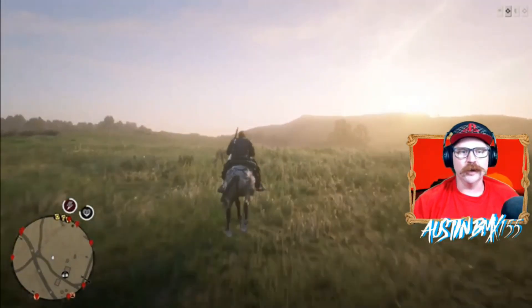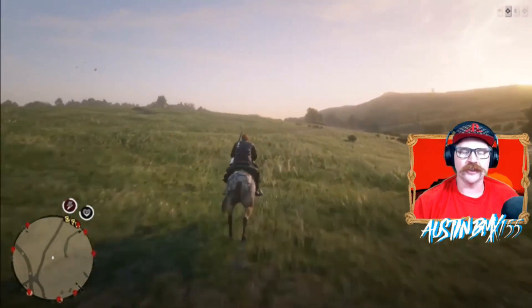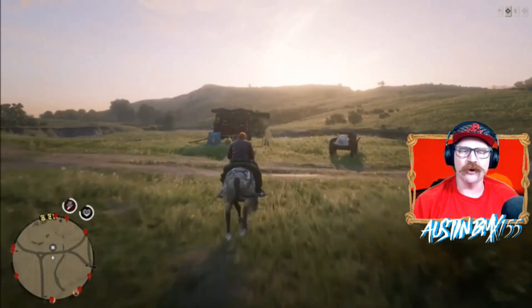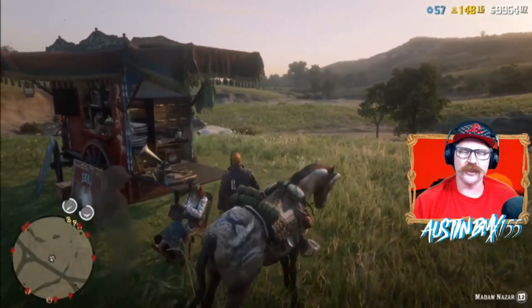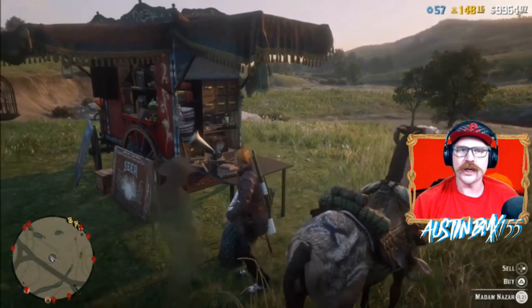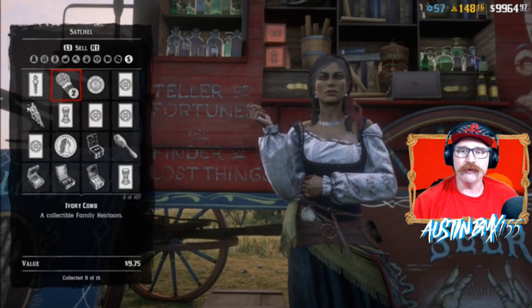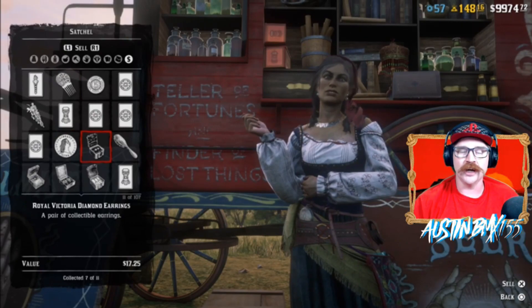Since Madam Nazar has come to life in Red Dead Online, we've been trying to figure out how this collecting stuff works — how the loot rotates, where it's at. According to GTA Series Videos on YouTube, they've narrowed down that the loot changes spots every day at 5 p.m. Pacific time. I actually tested that today with a flower; I went back right after 5 p.m. and it magically was not there — it disappeared.